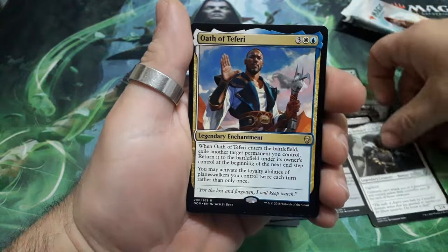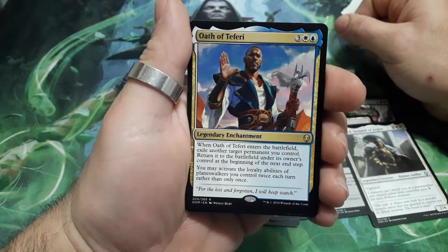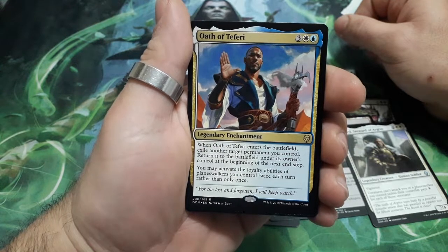And a rare — out of Teferi, five drops. When he enters the battlefield, Scry another target permanent you control, returning it to the battlefield under his owner's control at the beginning of your next end step. You may activate the loyalty abilities of Planeswalkers you control twice each turn rather than only once.